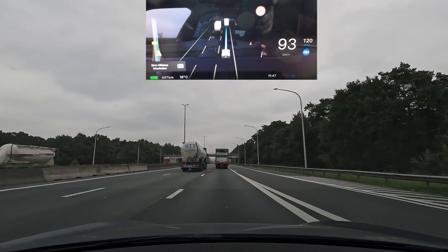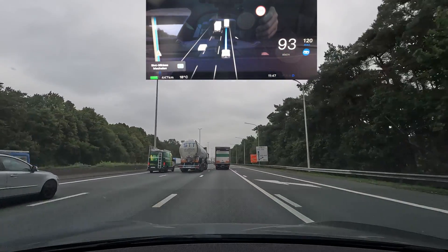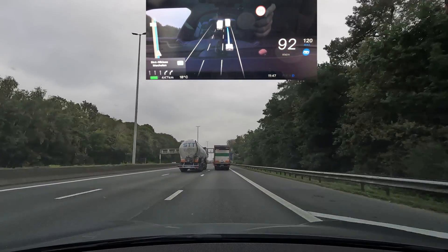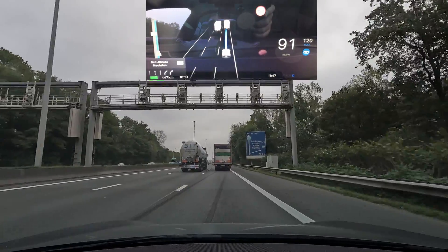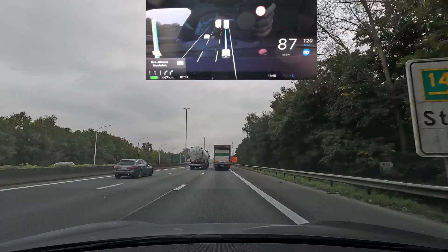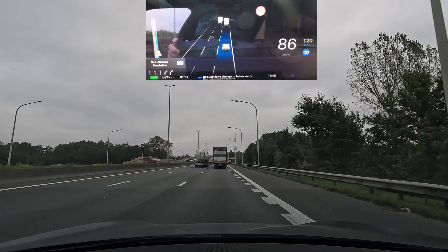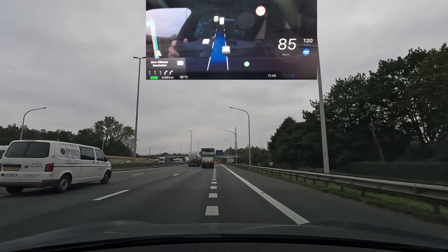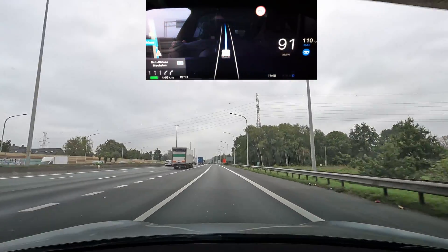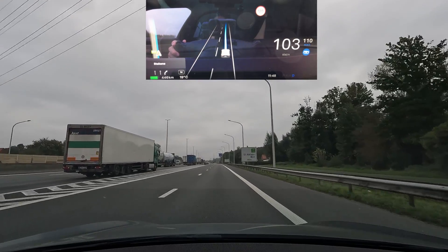About a kilometer away we have a semi-double exit — an exit which autopilot is not allowed to take on its own due to UNECE regulations, because it is considered a lane change. It was able to use a kind of loophole before — it's not really a lane change, it's an exit — but they took that away about two years ago. Now I have to manually use the blinker to use the exit. There's usually a second jerk, a very tiny one, but that's okay.